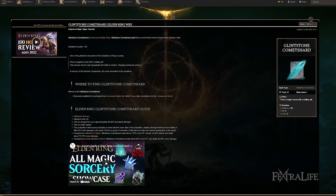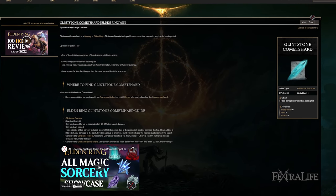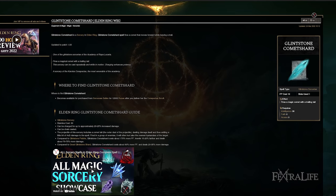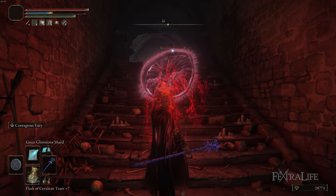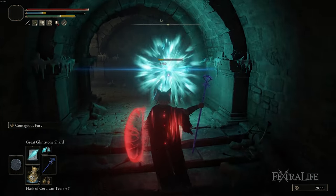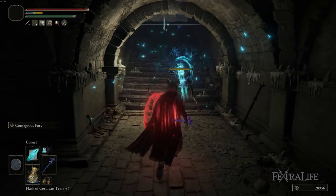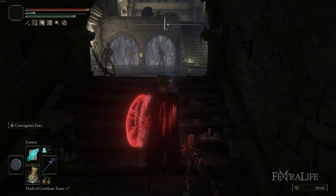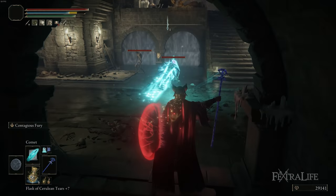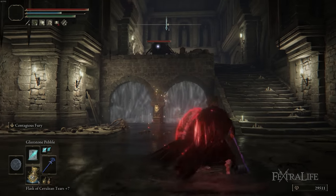Glintstone Comet Shard is actually much more FP efficient than Comet and I can see why people would be tempted to use it, but generally the damage between Glintstone Comet Shard and Great Glintstone Shard is fairly similar. If I can kill something in two Great Glintstone Shards, it ends up being about two Glintstone Comet Shards as well, but because Comet deals a bit more damage, sometimes I can kill something in one Comet versus two Great Glintstone Shards. Since Comet is basically just a little over double Great Glintstone Shard, I'm not really losing much FP there, whereas two Glintstone Comet Shards is 38 FP, which is not very efficient.